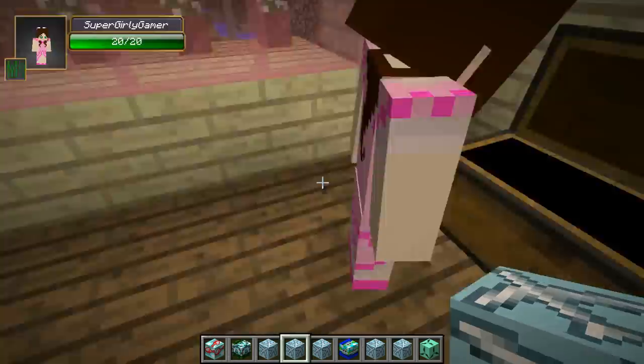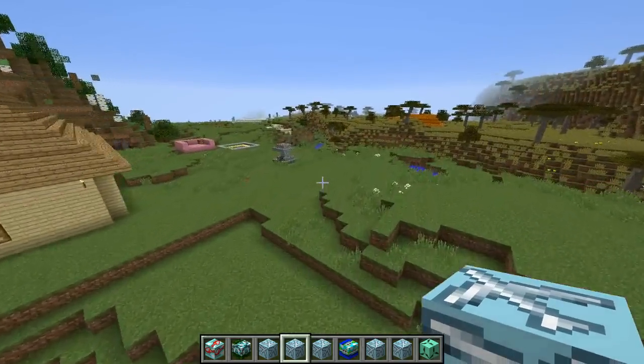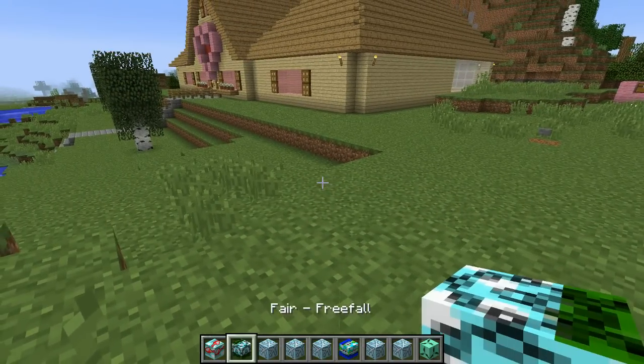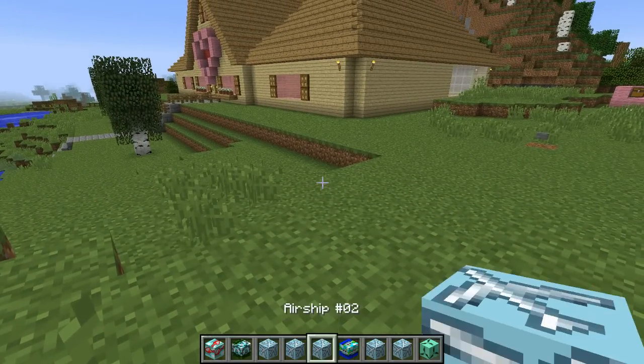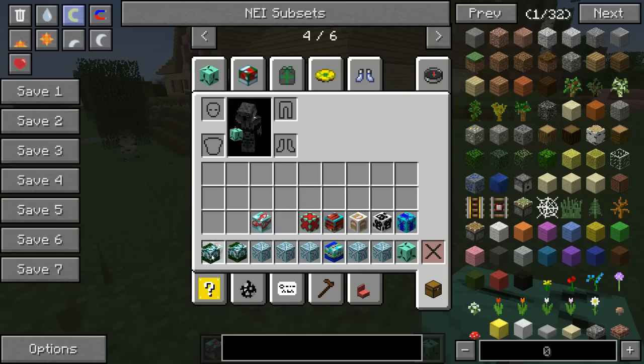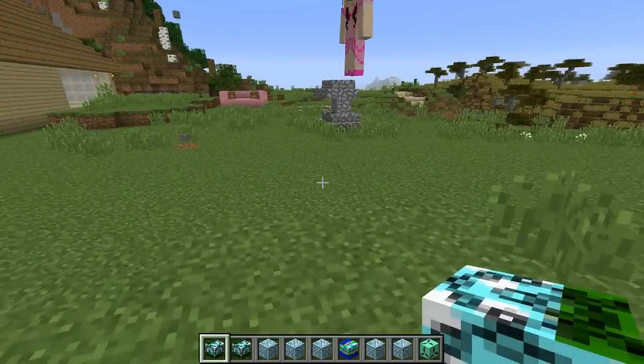Oh my god, I'm so excited for this. It's a little bit laggy if you have a lot of structures in it at the same time, but I don't think it's gonna be too bad. Alright, let's do this. I don't know what to start with, there's so much pressure. Just pick one. Close your eyes and choose. I can't do it. Oh my god, a ferris wheel! I've always wanted a moving one. Oh, it actually moves!